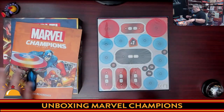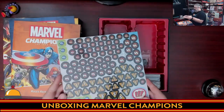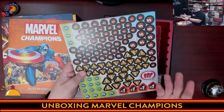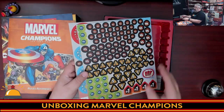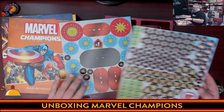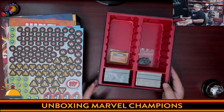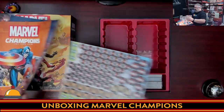Then we get to punch-outs, also in shrink. I'll punch these so you can see the extra bits. We've got a number of different tokens used for tracking health, damage, and other game states. On the other side they're the same. Then there are dials for your character's health, the enemy's health, and how far they're progressing their plots.